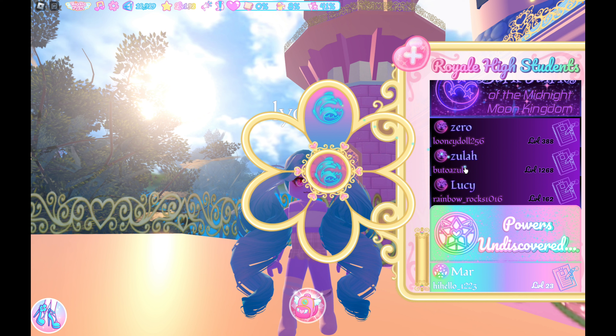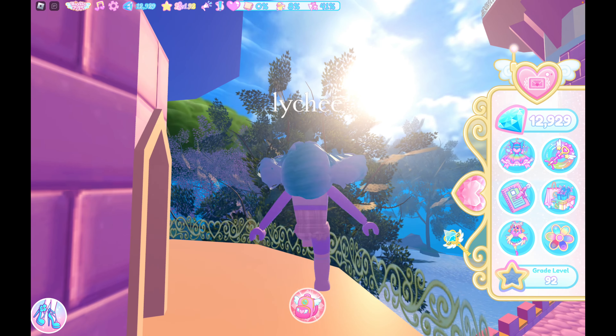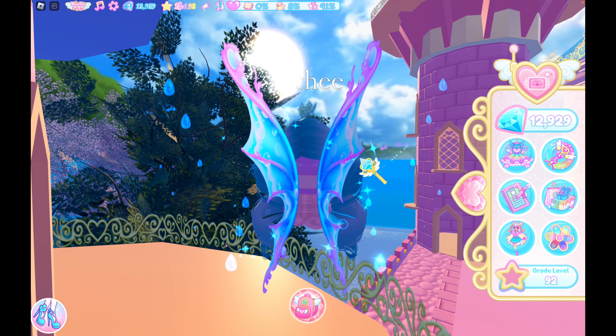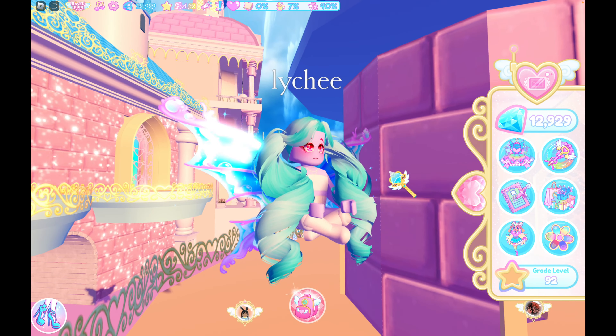Basically, there's no real impact as far as I can tell in terms of the elements because you can go and add the other elements later on, but it does determine your flying wing colors. Mine are blue and pink, and because I'm water, it has these little water drops. So it's cute basically.